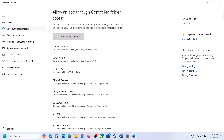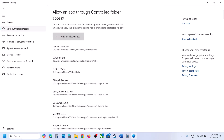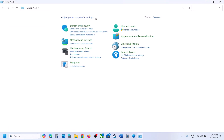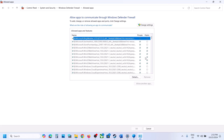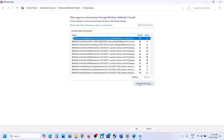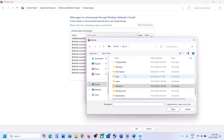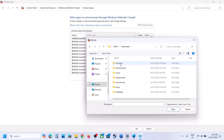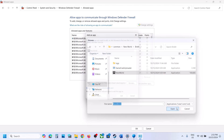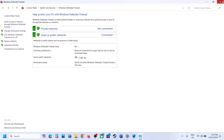Click Add an Allowed App again, open the Bin folder, then open New World and add it. Once added, open Control Panel, go to System and Security, then Windows Defender Firewall. Click Allow an App or Feature through Windows Defender Firewall, click Change Settings, then Allow Another App. Click Browse, go to the game installation folder, open the game folder, open Bin64, select the exe file, click Open, and then click Add. Once the game is added, launch the game and check.